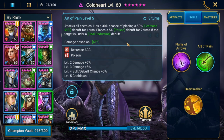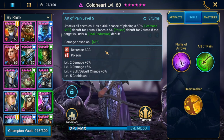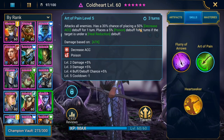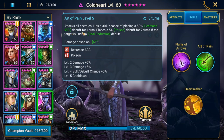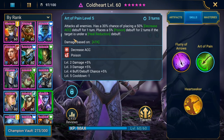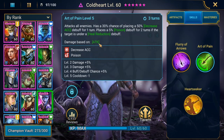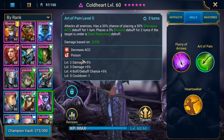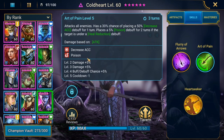The A2 is definitely her weaker point, but still a pretty decent ability. It attacks all enemies, has a 30% chance of placing a 50% decrease accuracy debuff for one turn, and places a 5% poison debuff for two turns if the target is under a heal reduction. So nothing crazy - just an AoE attack that maybe places a poison and maybe places decrease accuracy.